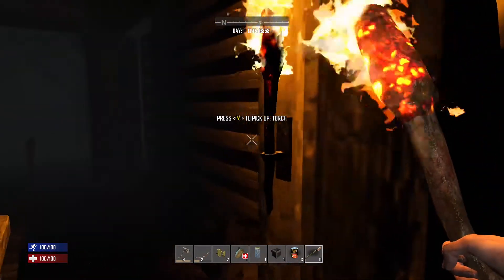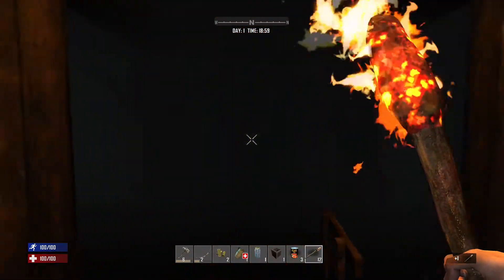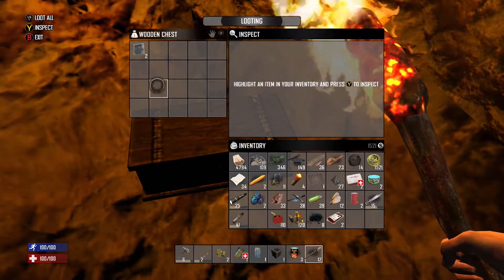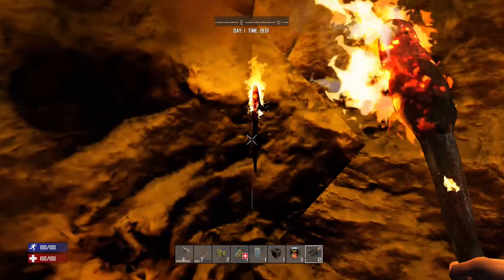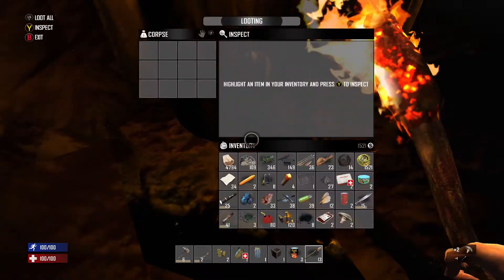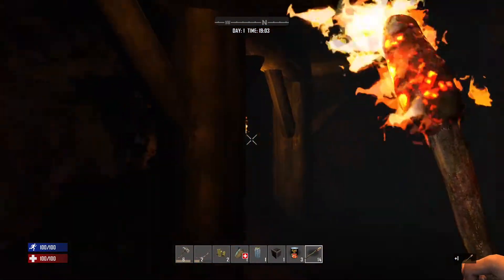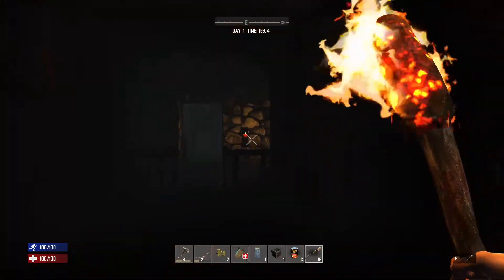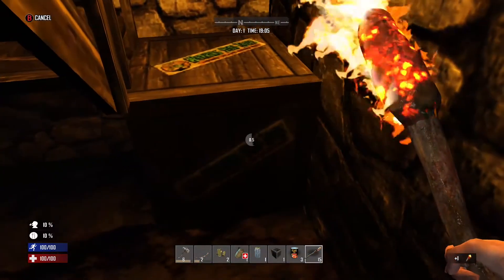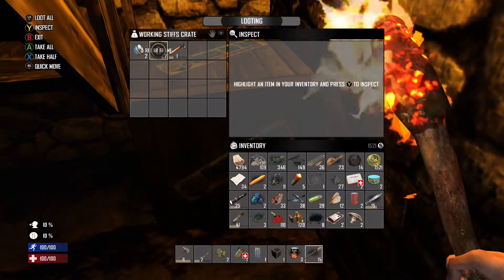Just search everything — be a searching fool because you never know what you're going to find. Come back in a couple days and the loot will be different. Found some mushrooms — they're a source of food, not the hallucination kind, just regular ones. They'll give us some food and possibly some water as well. I'm getting hungry. Found some good stuff down here.